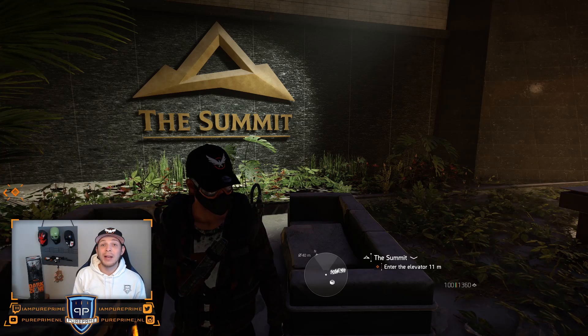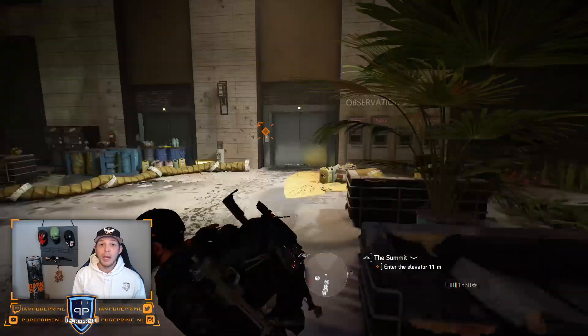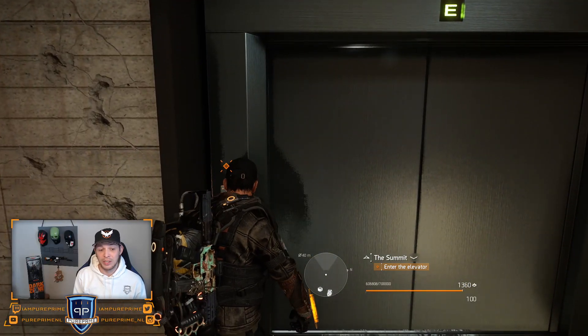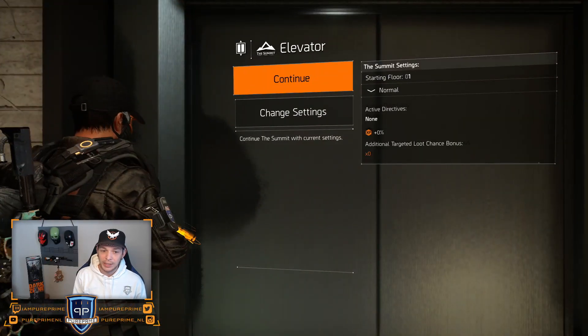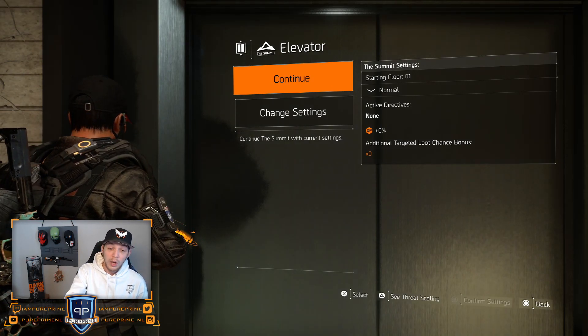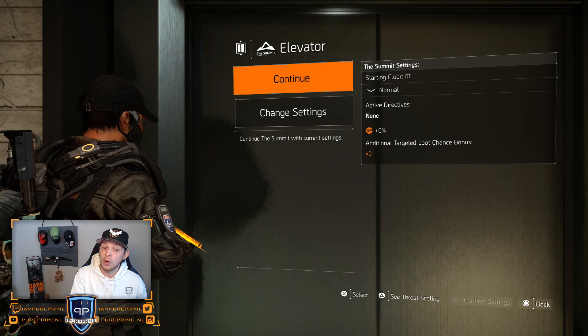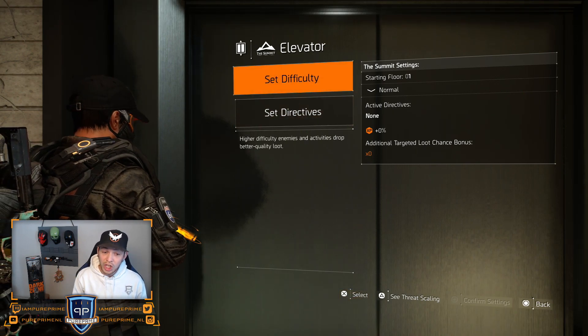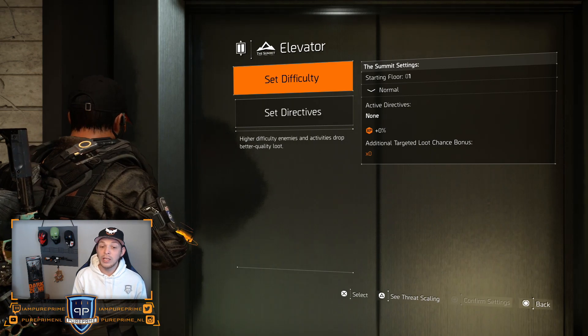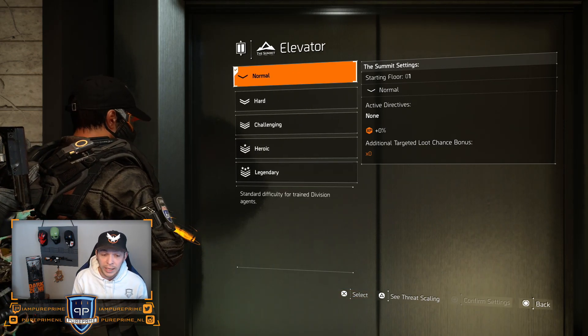As you can see in the background, we are at the Summit, because with TU11 we got a big upgrade to the Summit. So let's see what that is. We can continue on just normal with no directives whatsoever, but if we go to change our difficulty or change our settings, we can change our difficulty to whatever we like.